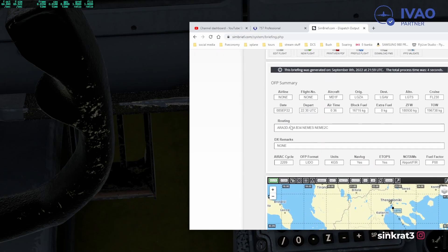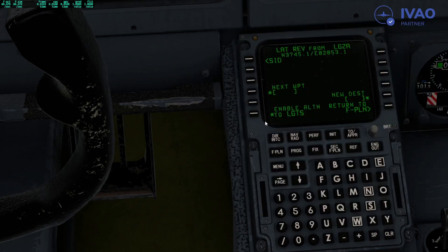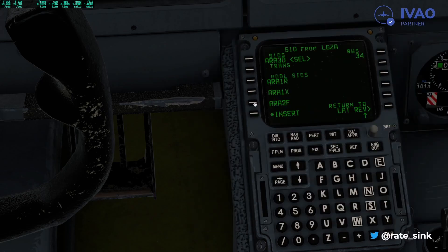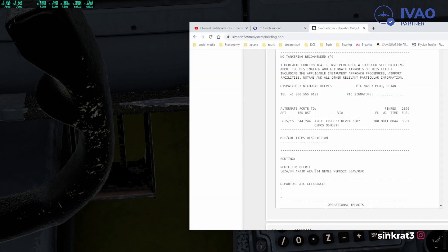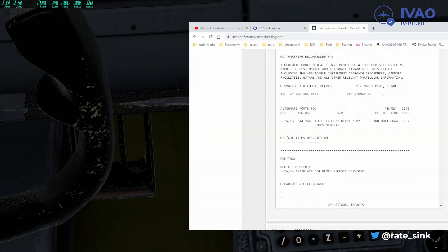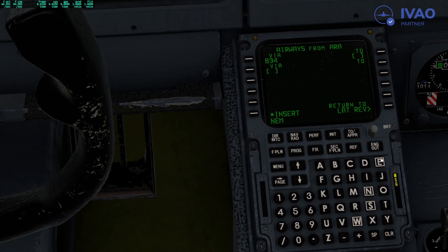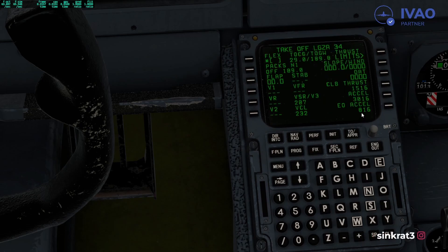Per SimBrief our SID is ARARE DELTA and we depart runway 34. Select ARARE DELTA and runway 34, then insert. Next, after the departure fix we'll fly airway Bravo 34 — click on it and select Bravo 34. Next waypoint will be NEMES — November Echo Mike Echo Sierra — insert. There was a discontinuity; clear it away. Check the flight plan, clear the discontinuity — and we're good.